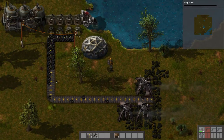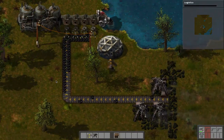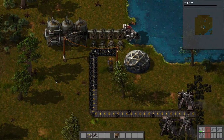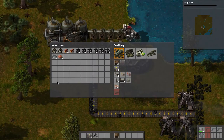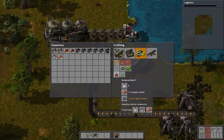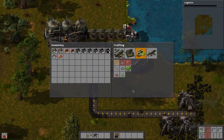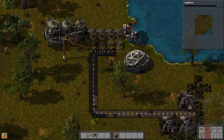This belt is eventually just going to fill up, and one side is going to fill up faster than the rest because it's got two of those things there. So now what we need to do is automate the production of these Science Pack 1s. We need copper and iron gear wheels in order to automate this.